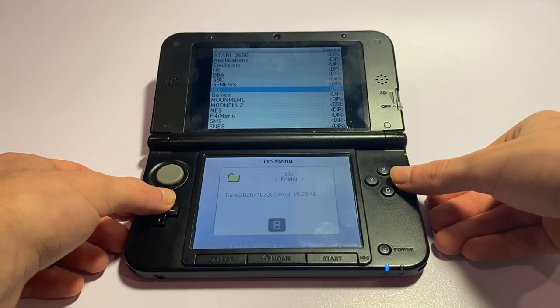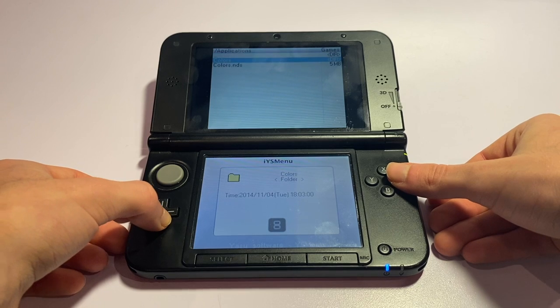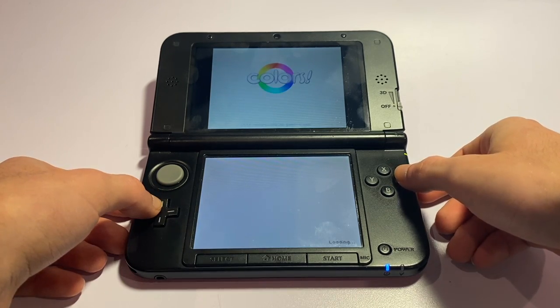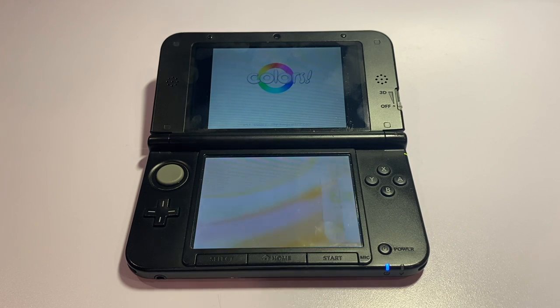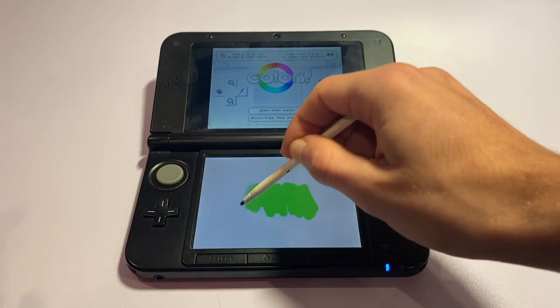First we've got the Apps folder — this is basically where you want to put all your homebrew apps. Since there aren't many useful applications, and some require more work to set up than others, I decided to include Colors. Colors is a simple drawing app that allows for pressure sensitivity on older DS hardware, so definitely check it out — it's a pretty cool application.